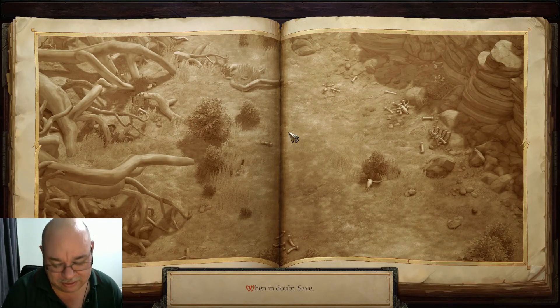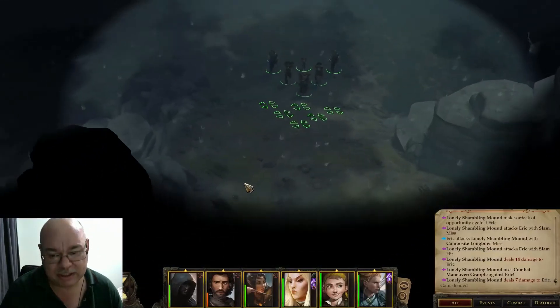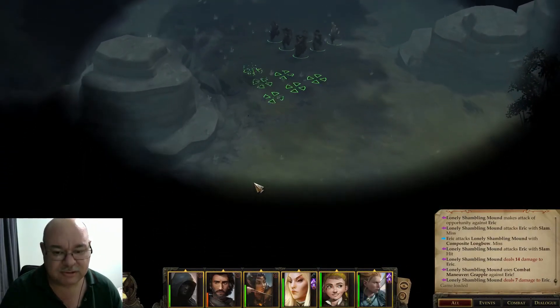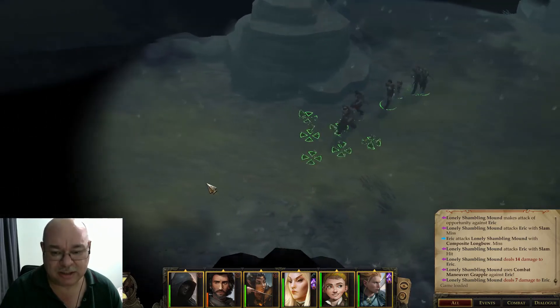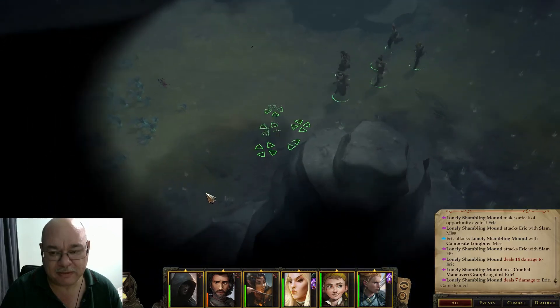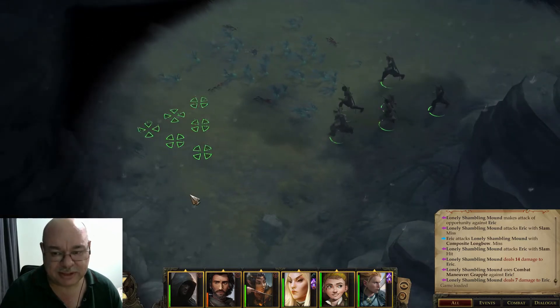We're going to learn from that. What we've learned is we're not going to do this battle now. We're going to go and get the Moon Radishes and we're going to head back to Old Legs, and then we're going to come back because we might get a level. We'll at least have a chance to rest up and heal up.